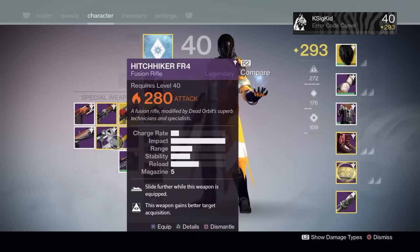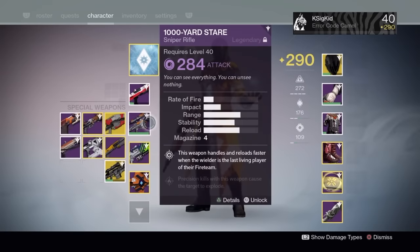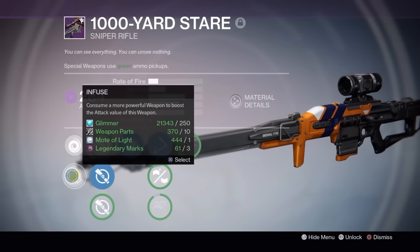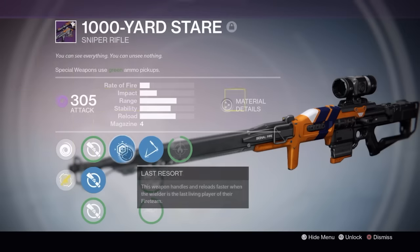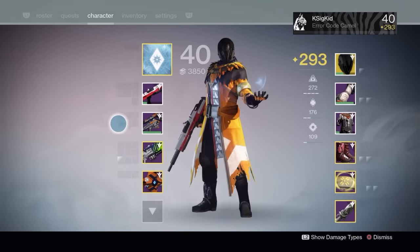First things first though, I've got this 310 Black Spindle that I picked up yesterday, but it's kind of a bugged and glitched weapon. Basically, Bungie didn't intend for the Black Spindle to come out at 310. It's supposed to be 290 like all the other exotics. So Bungie is actually going to correct this bug and your 310 Black Spindle is actually going to turn into a 290 one. So before that ends up happening, I'm actually going to utilize that extra power and bump up my own gear.